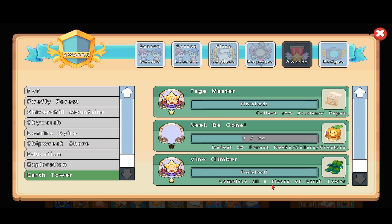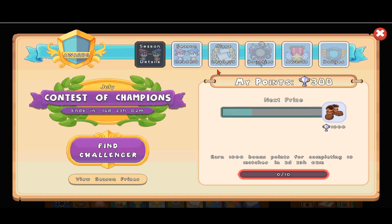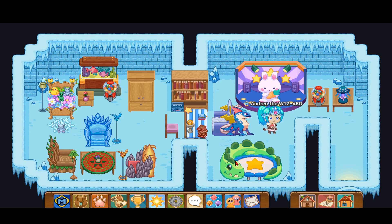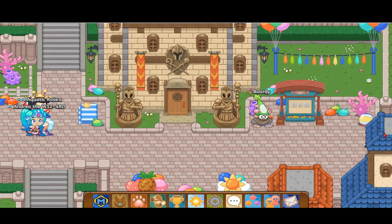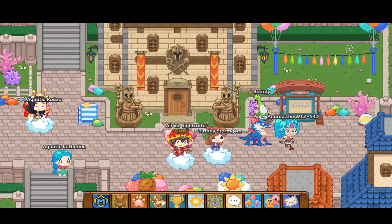Neek Be Gone: defeat 24 Sneeks, Callers, or Creators — that's going to take a pretty long time. Vine Climber: complete all eight floors of the Earth Tower — just go to the Earth Tower, battle three monsters on each floor, and boom, you'll finish the achievement. The achievements I mainly recommend working on are collecting coins, the Shoplick one, and defeating the Neeks — those are the only ones I still need to finish the road to a Prodigy legend.